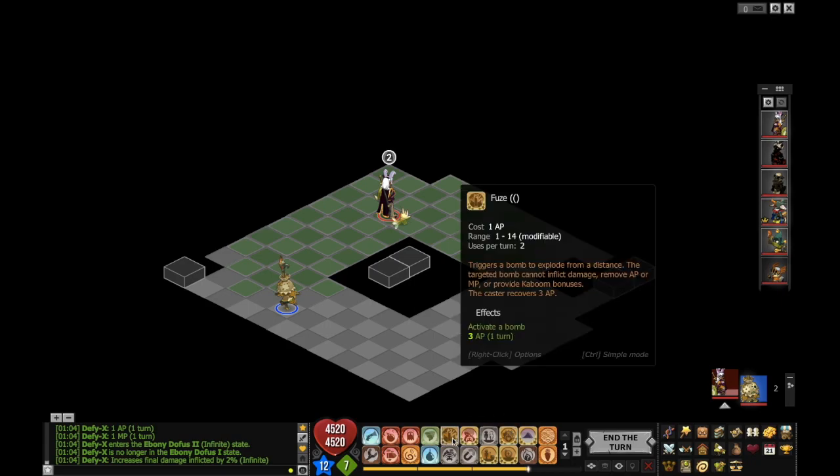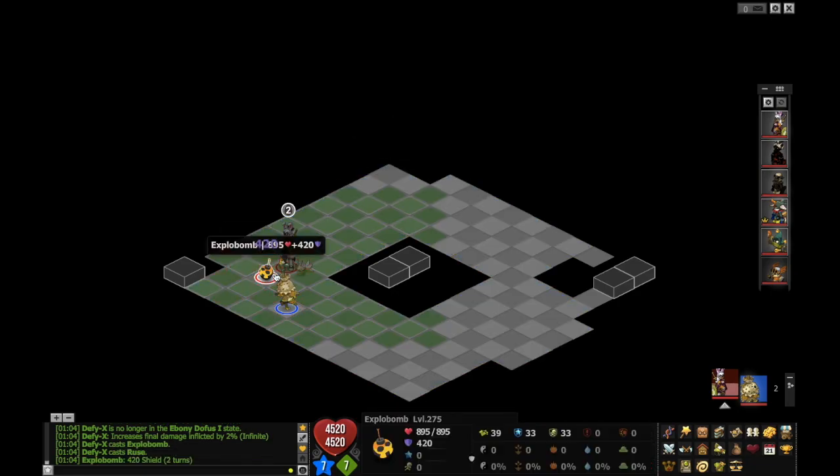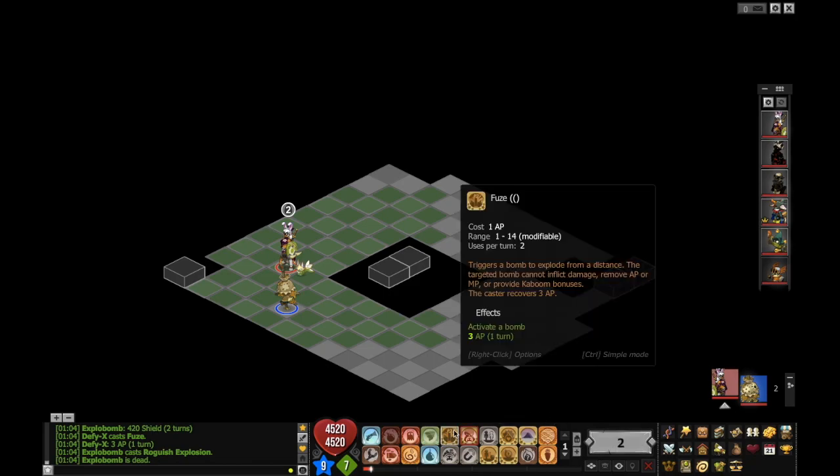I also play Fuse, because with Ruse and Fuse I can get a lot of displacement for not a lot of AP. So I just moved 5 cells for 2 or 3 AP. I think that's one of the good aspects of rogue — our mobility — and Fuse allows us to do that more easily.